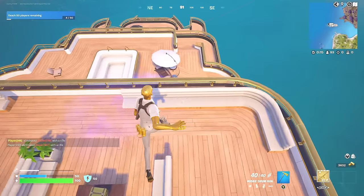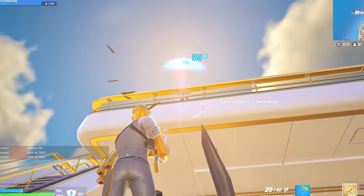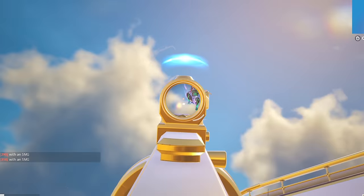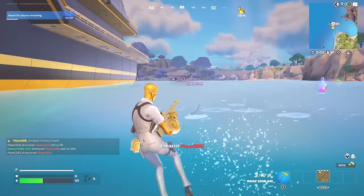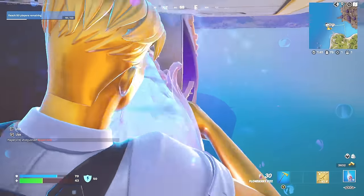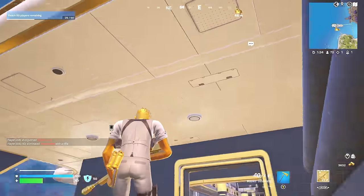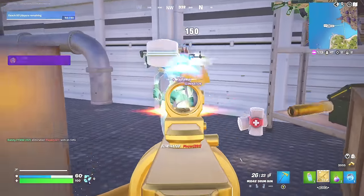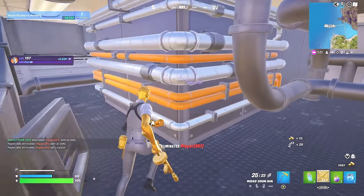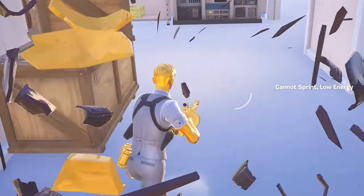We've got two Midas bosses here. I've actually got the drum gun straight away — let's get these players. We got them — they had a victory crown, I need that shield. Let's get back on top of the yacht. Where's that player? They're hiding from Midas. We got him with the drum gun. I want to get as many eliminations as possible with this drum gun — we're basically taking over as Midas now.